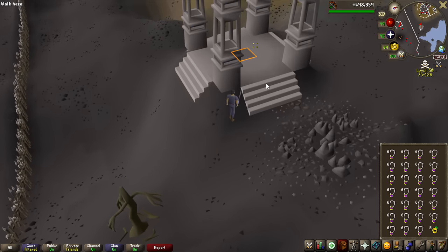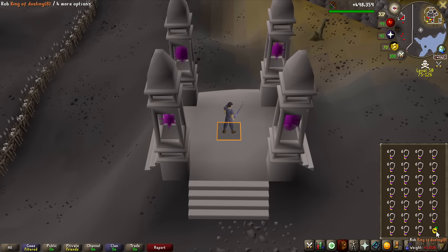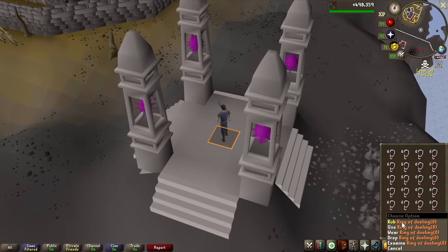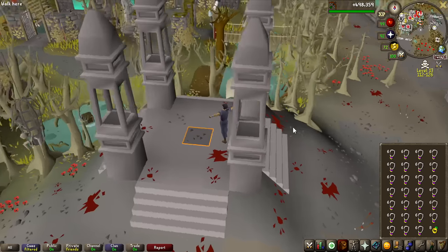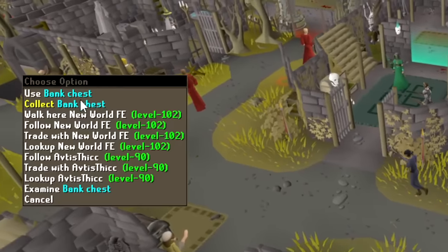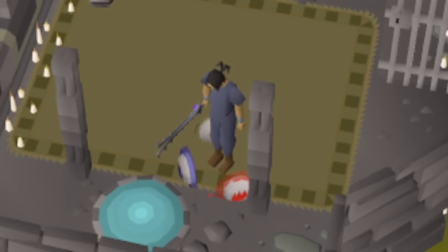I have my destination set on these pillars to 13 wilderness, so we will be able to teleport right into the Ferox Enclave. Just having the Ring of Dueling in my inventory to do this when I get there is actually faster, so I can also restore my stamina here on the pools and get new glories from this bank. Restore my stamina, and back we go for another inventory.